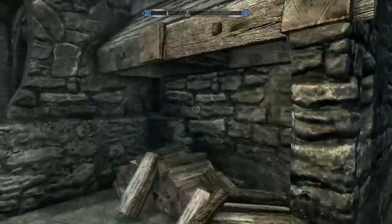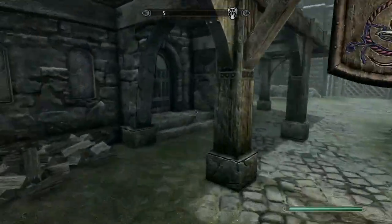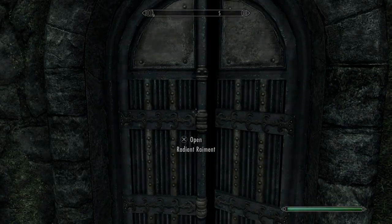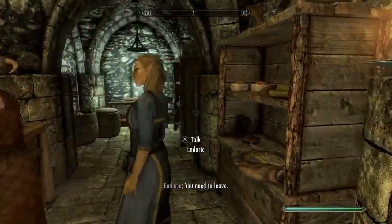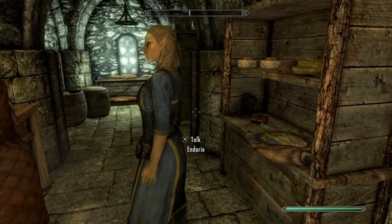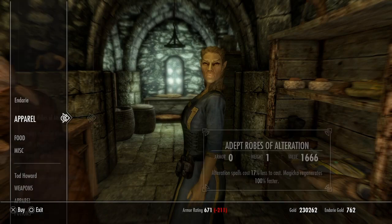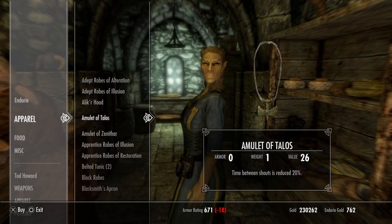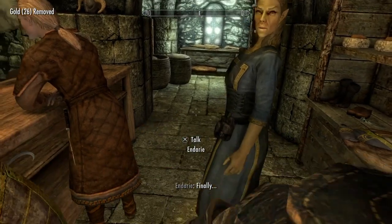Come to Solitude and find this shop right here — I'm not going to try pronouncing it because my pronunciation is horrible. You want to come to this shop and speak to the woman at the back, then check what she has for sale. Hopefully she sells one — and she does, 26 gold!